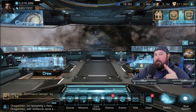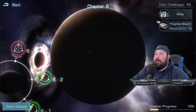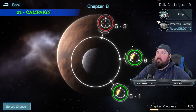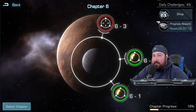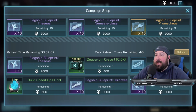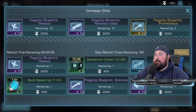Number one: the first thing I recommend making sure you are topped off on is the campaign. We go to the campaign — this is basically your expedition shop. We go in here and get free campaign medals for as far as we have progressed. Then you take those campaign medals and go to the shop. I've used a bunch of them today to get 10 legendary flagship blueprints and 1000 XP for my flagship, which are both very good items.